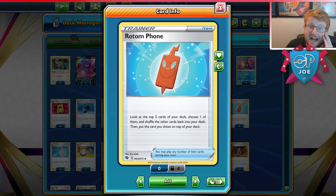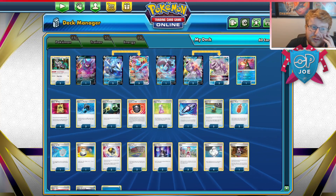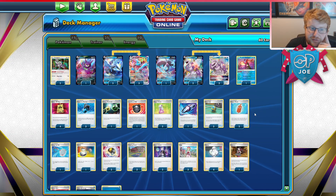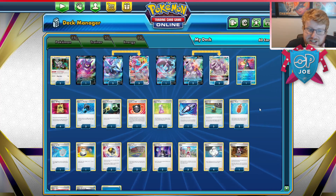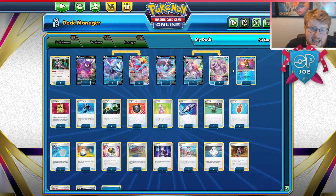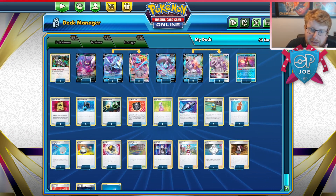We even have Rotom Phone that can help us access VIPs even more because we can phone Greninja or phone Oranguru to try and hit extra VIPs. It's actually fairly reasonable to hit more than one VIP in a turn if things go well with Crobat draws, or Irida potentially, which can tutor out VIPs in the early stages. Irida is just a great way to get into our evolution pieces throughout the game, not just for early game VIP pass search.